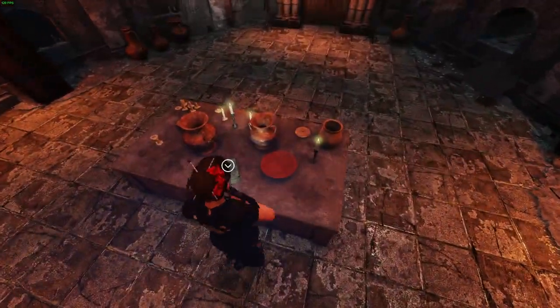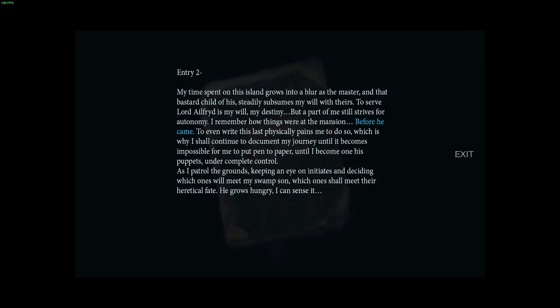This is ominous. The gatekeeper journal entry: 'My time spent on this island grows into a blur as the master and that bastard child of his steadily subsumes my will with theirs. To serve Lord Alfred is my will, my destiny, but part of me still strives for autonomy. I remember how things were at the mansion before he came. To even write this last physically pains me, which is why I shall continue to document my journey until it becomes impossible — until I become one of his puppets.'